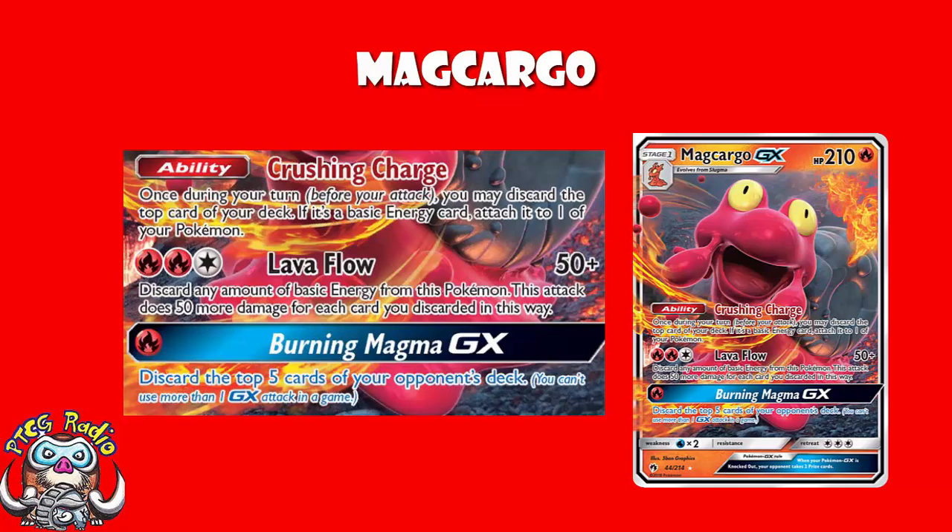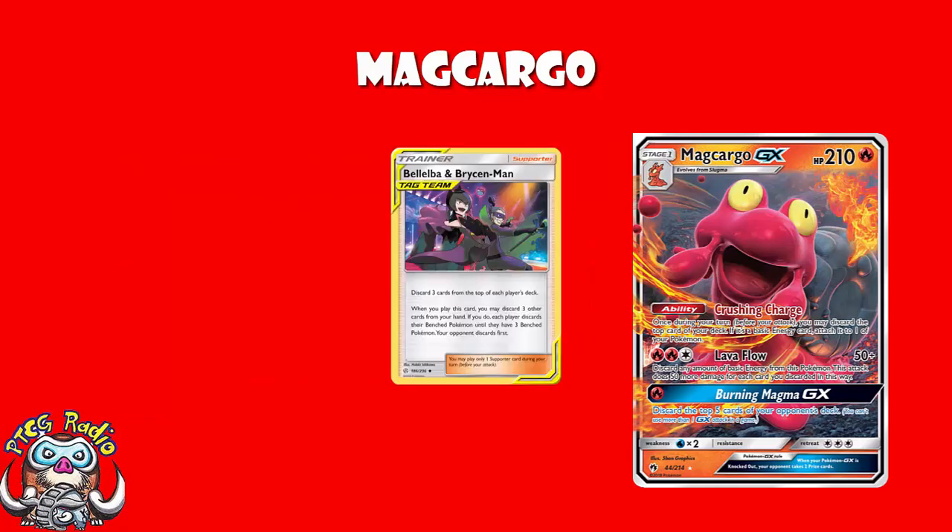Now, it's not actually showing up in any of the deck lists here. If I were playing this deck, I would be taking in a single copy of Belelba and Bryson, which combined with Magcargo GX's GX attack actually mills eight cards in one go. I'm not saying that will win you the game or anything silly like that, but milling eight cards in one go can be pretty devastating for your opponent.